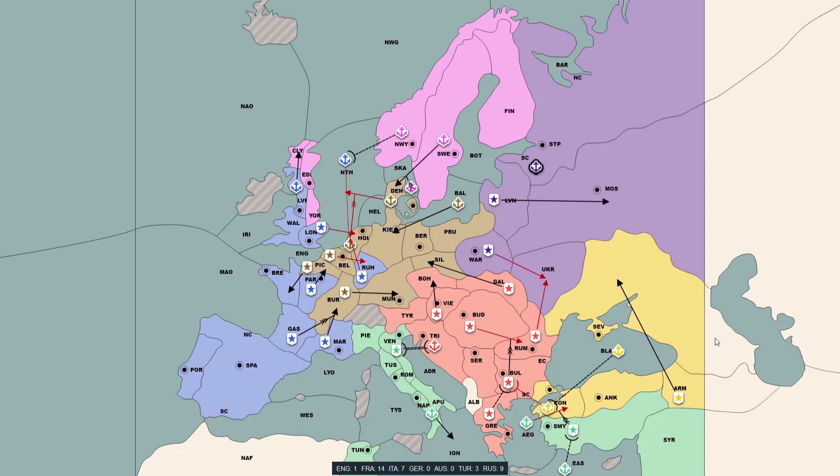And on this phase, the bot in Germany decides to leave me alone completely — attacking North Sea with Denmark and pulling Baltic back to defend Kiel, not bothering to defend Denmark against my rather obvious attack. They now have a retreat to consider: does Denmark retreat to Baltic in vengeance, or go to Heligoland Bight, giving potential to push on the North Sea with me?